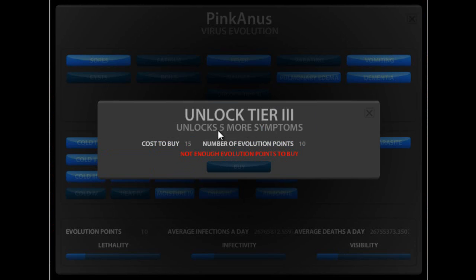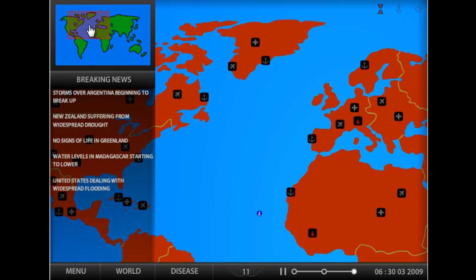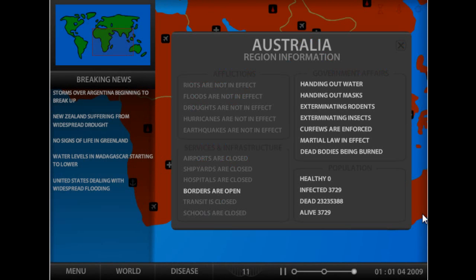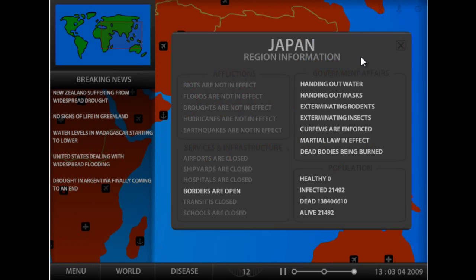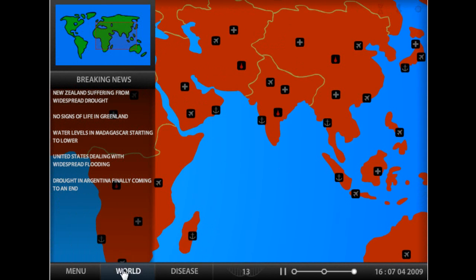We're trying to get 15 evolution points to unlock tier 3. When we unlock tier 3, that's when the ball starts rolling - that's when everything dies. Cuba has 2,000 people, New Zealand has 2,000 people, Japan has 21,000. The main countries that hold out are China and India, but they don't look too well now.